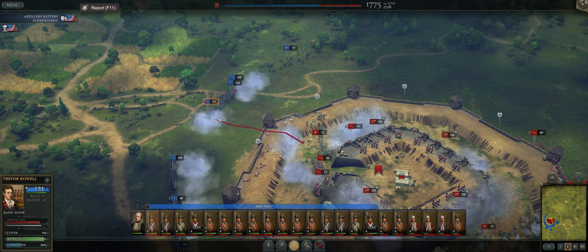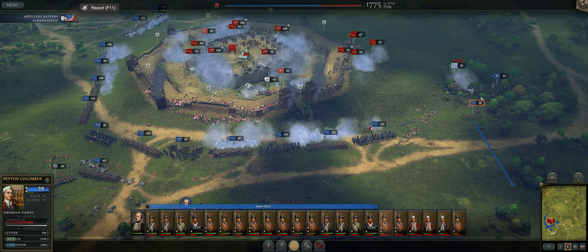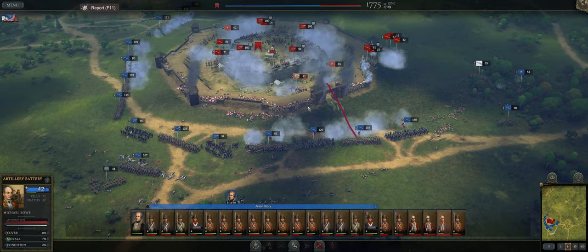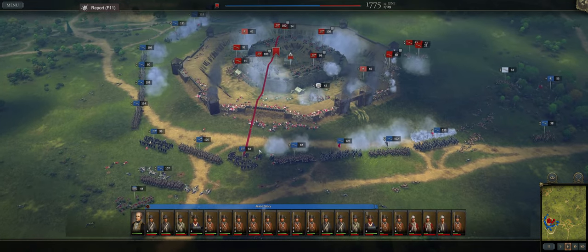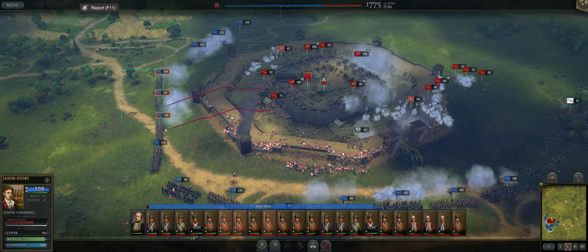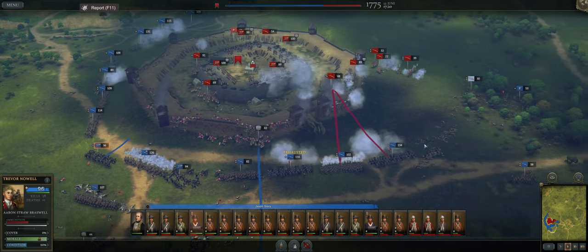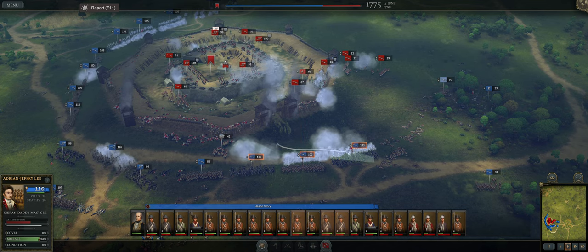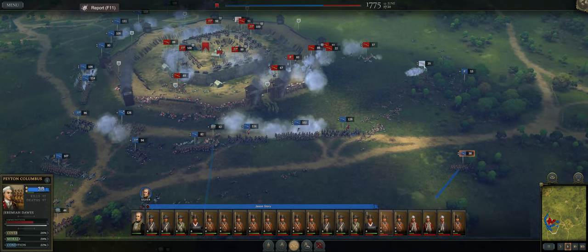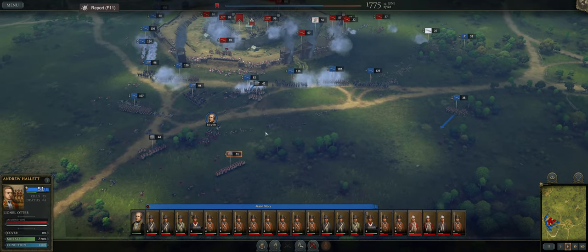Other features: better visualization of capturing, looting, or destroying a locality or village. I think that has to do with when you have a battle at, say, Albany — you destroy the forces and there's all this loot around and you're trying to capture Albany itself, but sometimes it's hard to see the loot and the progress bar. I believe that's what they're talking about there. Also, better visualization of surrendered units — haven't seen that in play yet, but any better visualization is appreciated.